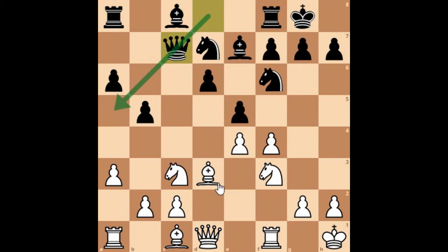f takes e5 and now d takes e5. Friends, you can capture this with the knight, but at this stage of the game you do not want to exchange pieces because those pieces are not a threat at the moment. You don't want to exchange pieces for nothing. So Knight to h4 was played — a very interesting move.